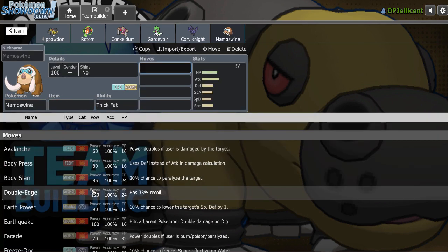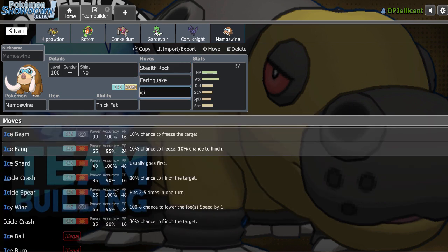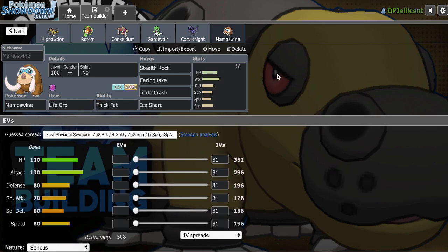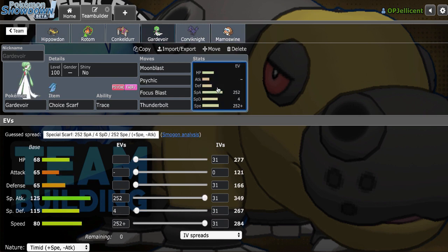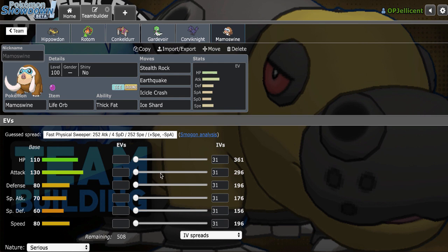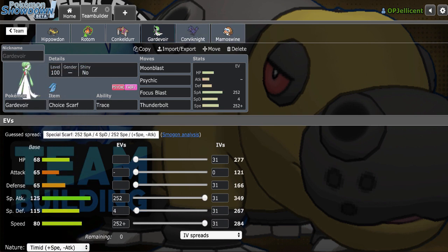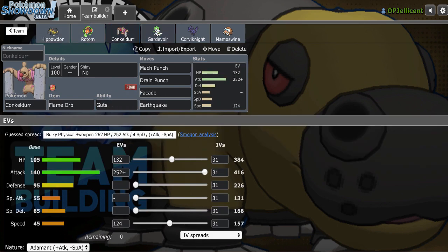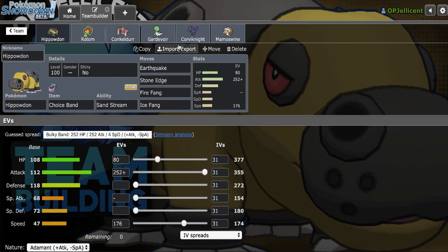Mamoswine gets Stealth Rocks, Earthquake, Icicle Crash, and Ice Shard. Ground Spam should be fun if the opposing team doesn't have a Ground immunity — these two are going to have a lot of fun. Also, a lot of this team has ways to wear down Ferrothorn, which opens the door for Rotom-Mow's breaking potential. The abilities are Thick Fat, Pressure, Trace, Guts, Levitate, and Sand Stream. I'll keep Sand Stream since sand damage on opposing teams is valuable for Scarf Gardevoir as a win condition.